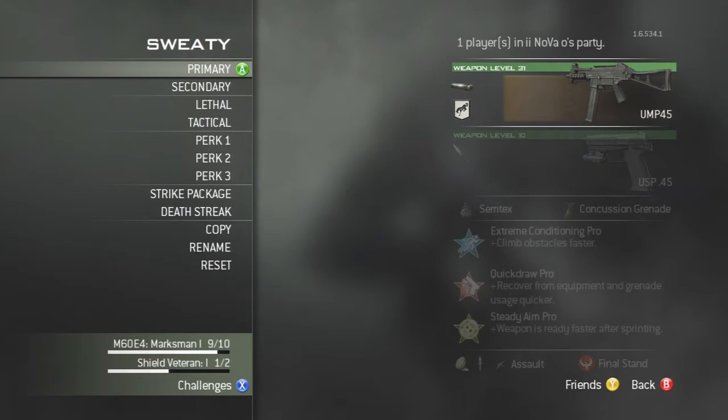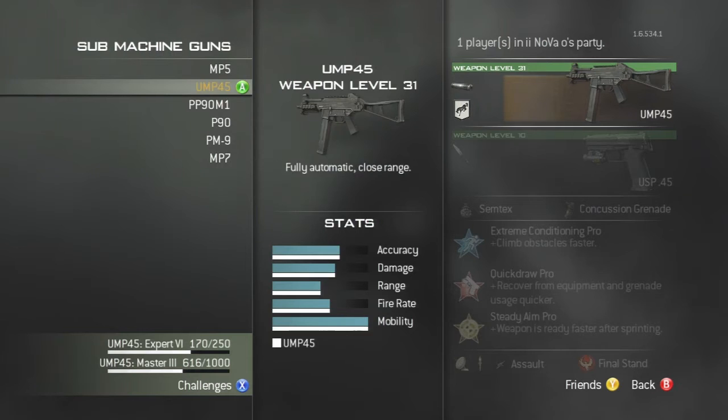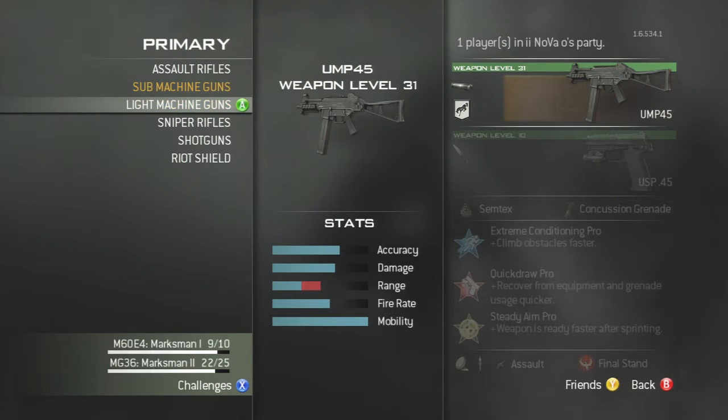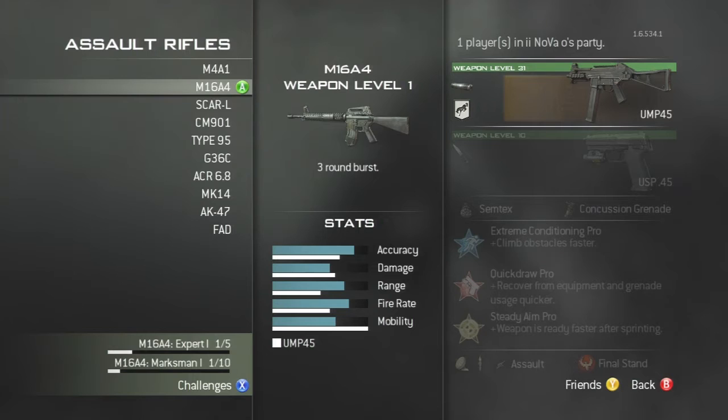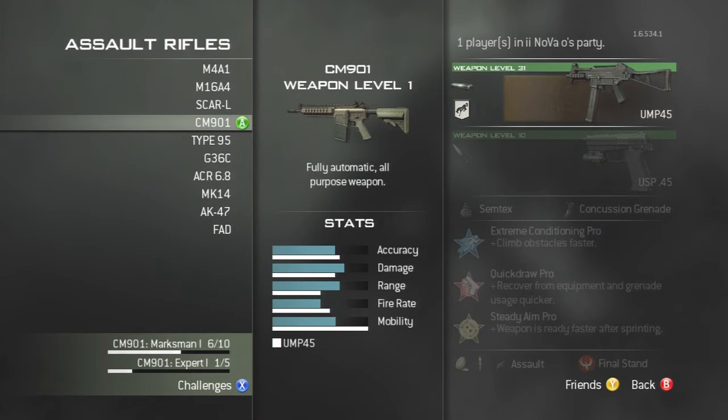This is my sweaty class - what I would recommend, though it might not be suitable for everyone. You can use an assault rifle or a machine gun. The Type 95 is a really good gun and can be used for rushing, though it's not the best. The CM901 is really powerful but doesn't have a big clip.